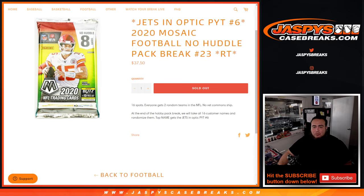At the end of the break, we will take all 16 customer names, randomize them, and the top name gets the Jets. This was a 2 random team break, so that's why there's only 16 spots.